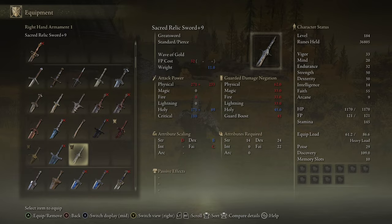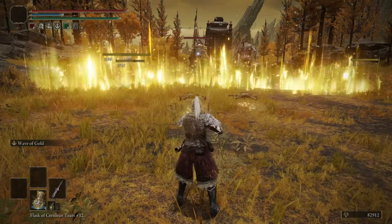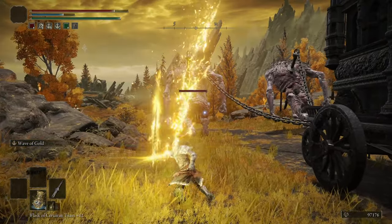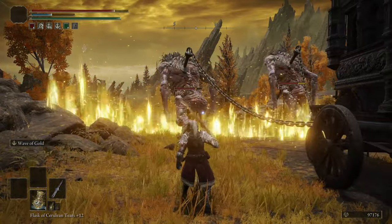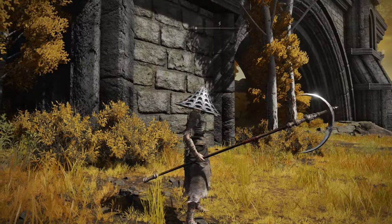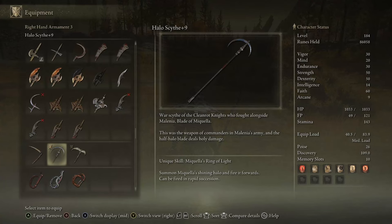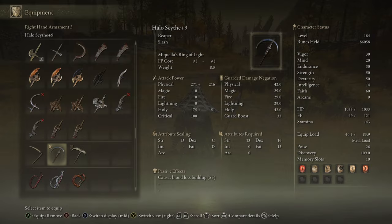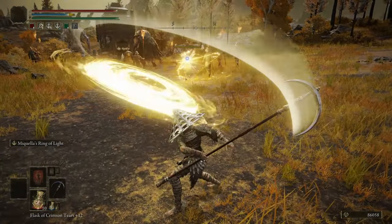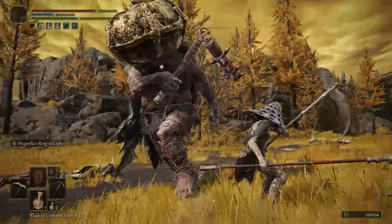The Sacred Relic Sword is a Greatsword and probably one of the better Greatswords in terms of overall potential. Wave of Gold is ridiculous in how far it travels — I have no idea why it hasn't been nerfed. Most people just use it to farm, but it's a solid weapon overall. The Halo Scythe is the better reaper I mentioned earlier. Miquella's Ring of Light is a good Ash of War, and while the weapon is let down a bit by its scaling, the range potential and holy damage output — especially when buffed — make it really solid in A tier.